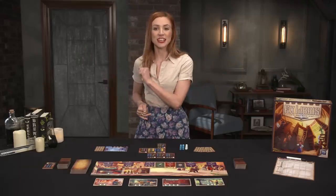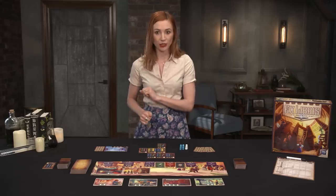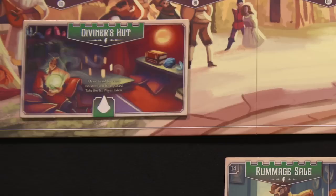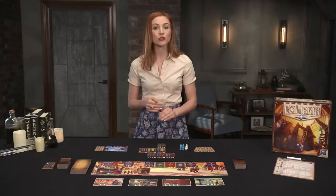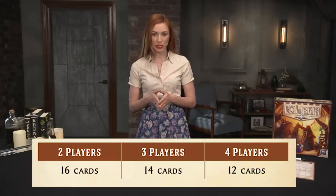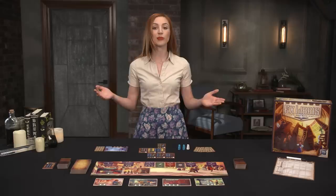After all locations have been resolved, the cleanup phase begins. First, take the location tile below the town board that comes first in numerical order — it will now become a permanent location. These tiles are available for the rest of the game. The Diviner's Hut will be the first permanent location in each game. Next, discard the remaining location tiles and return any assistants on library tiles back to their players. Before starting a new round, check to see if the number of shelved cards by one player is enough to trigger the end game. If the card requisite has been reached, the next round is the final round.